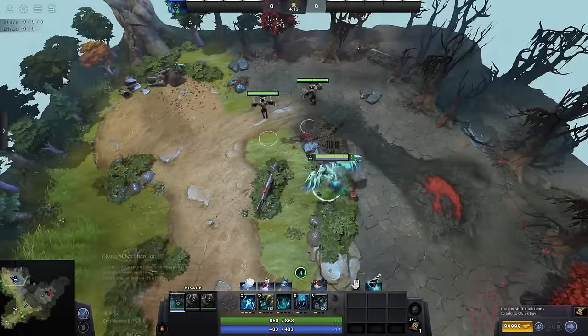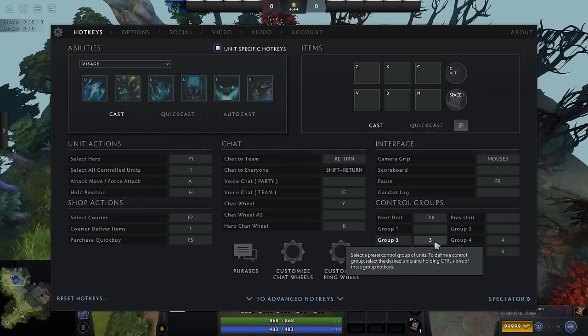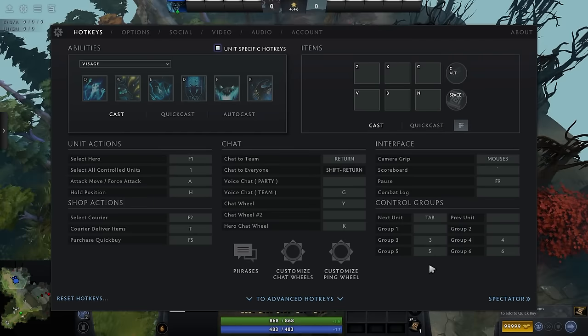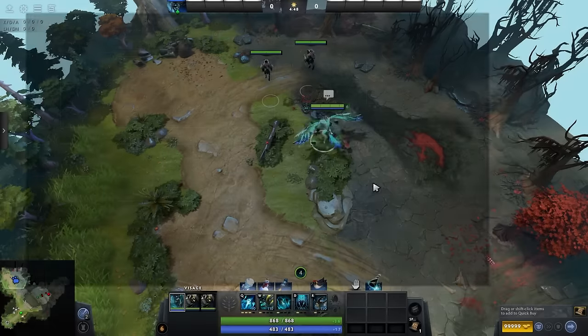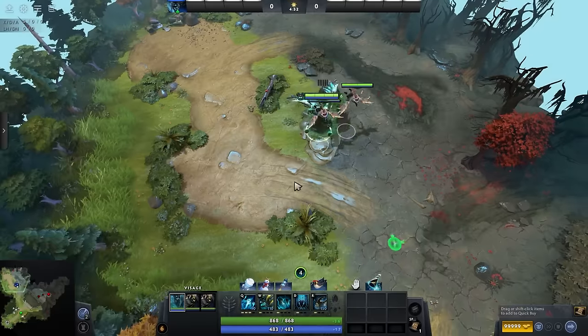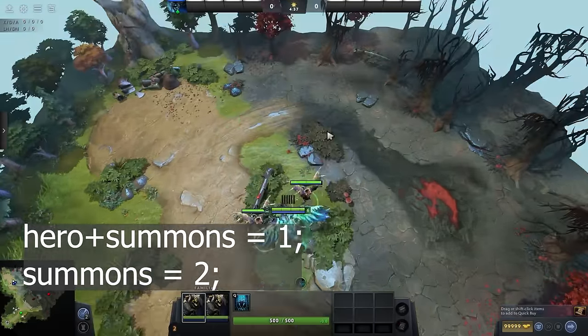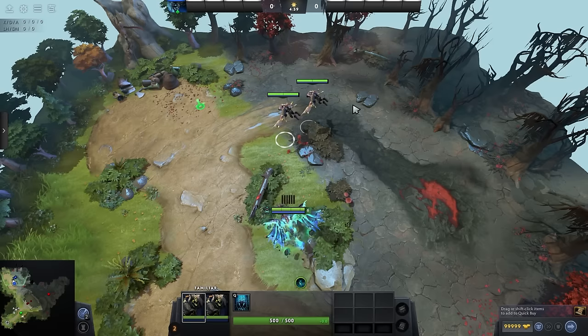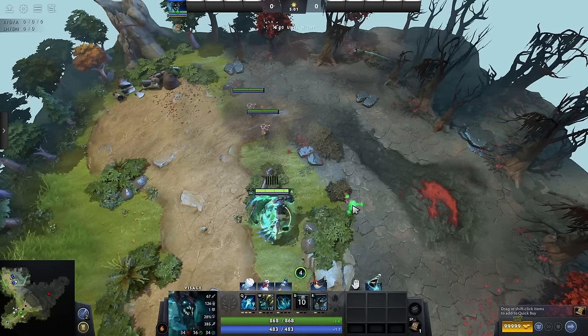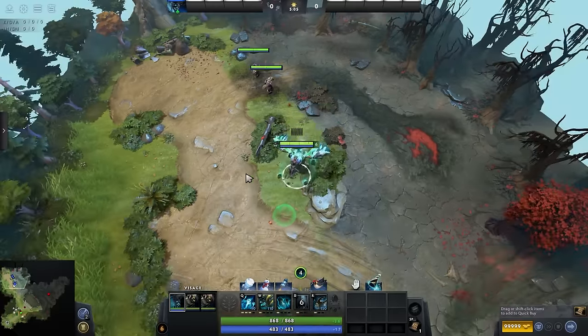In the Control Group section, make sure you have the Select Next Unit button set up — by default it's on Tab. Also, set up control groups on keys 3, 4, 5, and 6. Most of the time we'll be moving around the map by selecting all our units with the 1 key. When we need to choose only our summons without the hero, we use the 2 key — typically when we want to ambush an enemy. To select only the hero, press F1.